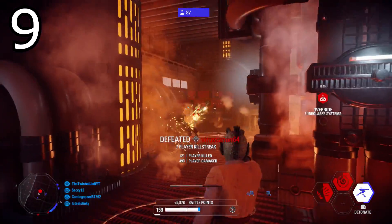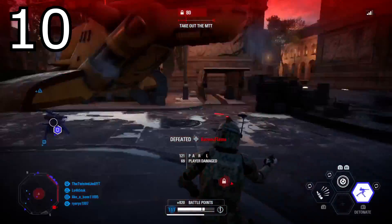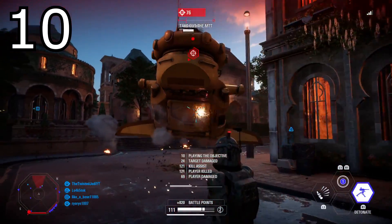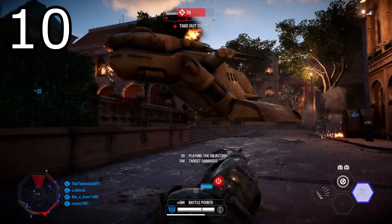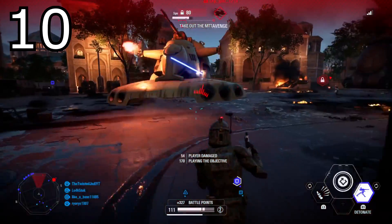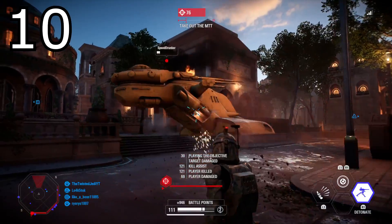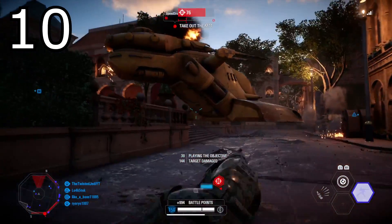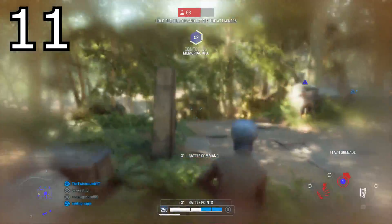Tip number ten: you can get bonus damage when shooting the back of vehicles like the AT-ST and the AAT. I'll insert a clip where I'm shooting the back of an AAT on Naboo — you can see I'm getting almost like a headshot hit marker when shooting the back of the tank, and I take it out very quickly and get a bunch of battle points.